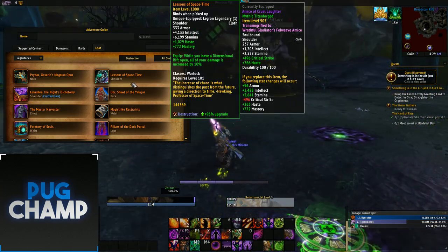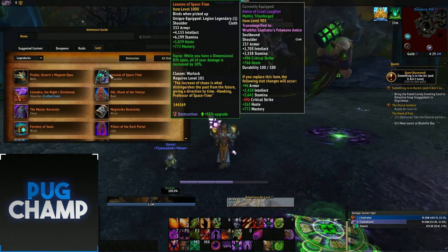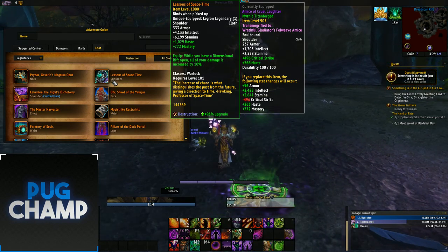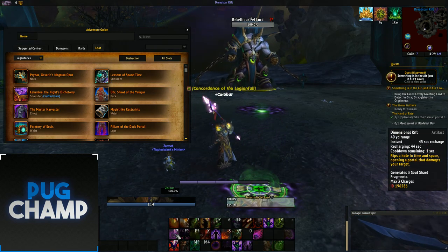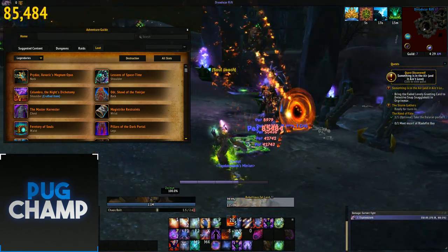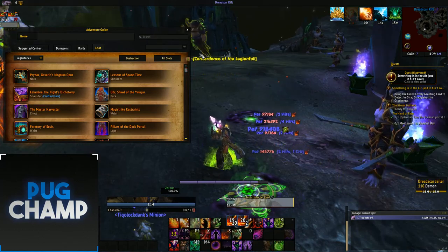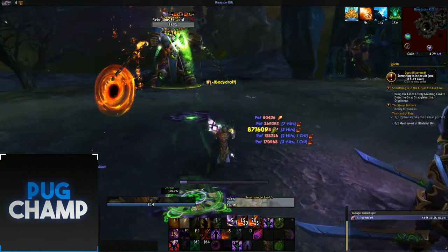The best legendaries for Destruction are the shoulders and the chest. The main one you need is the shoulders. The reason you want this is while you have a dimensional rift open, all your damage is increased by 10%, and rifts are up so much. If you use all three rifts at once, that's 30% increased damage, so if you line that up with Chaos Bolts you're going to be dealing a lot of damage.